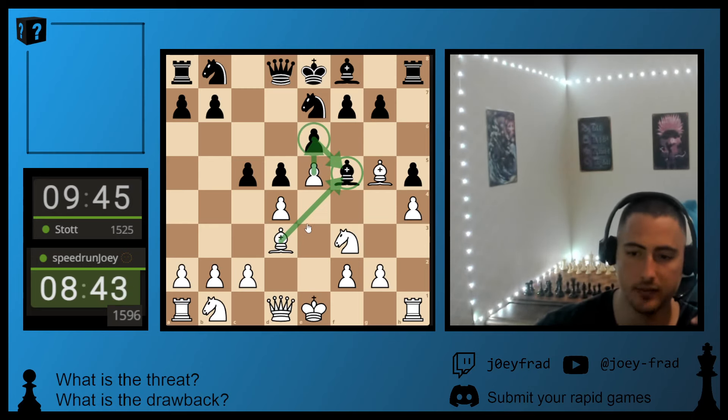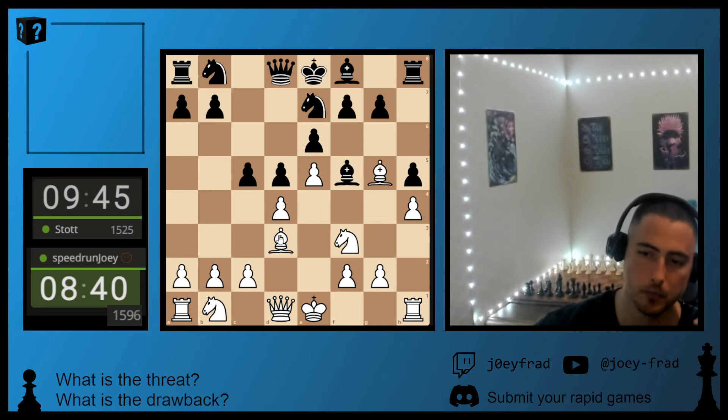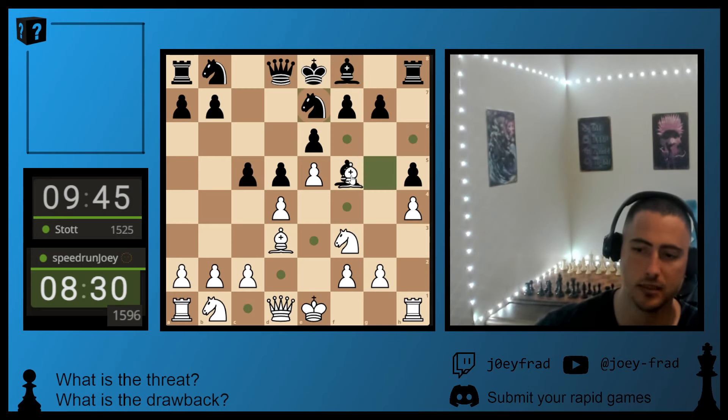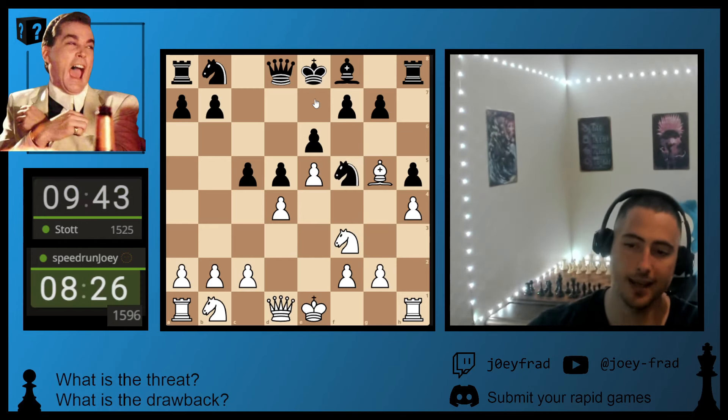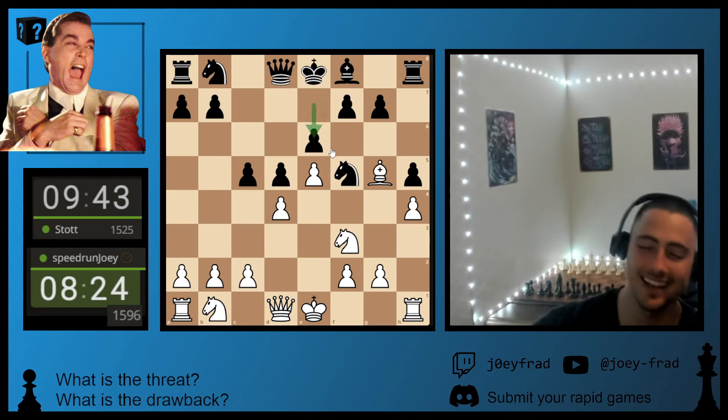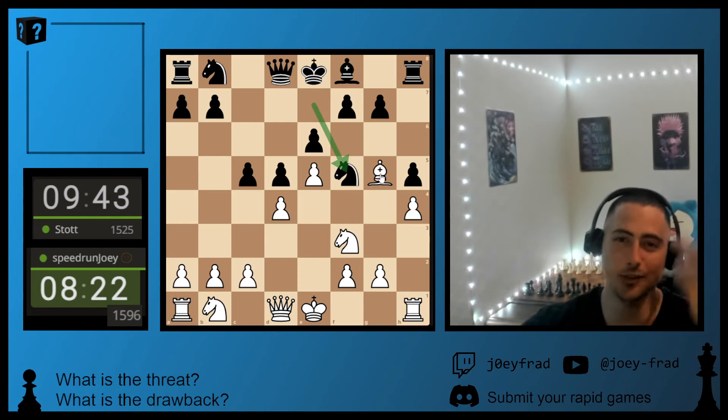Maybe you have even E6 ideas there. I think I'm just going to blow open the center since he's not castled and can't develop anytime soon. I'm going to take this Bishop. And he takes with the Knight.